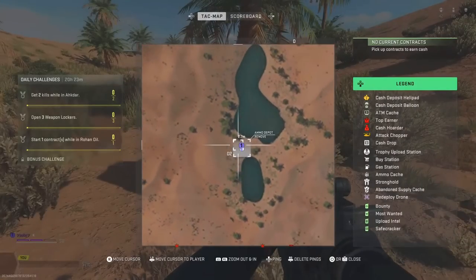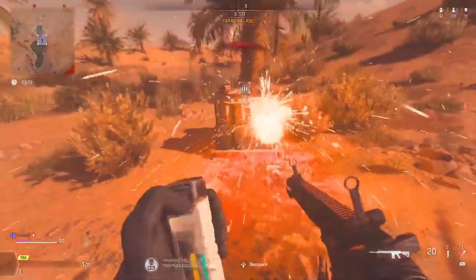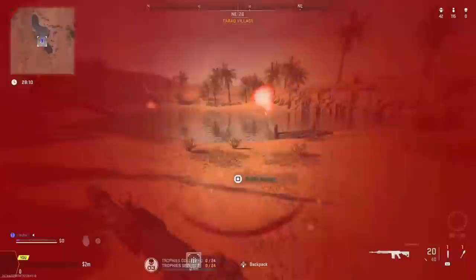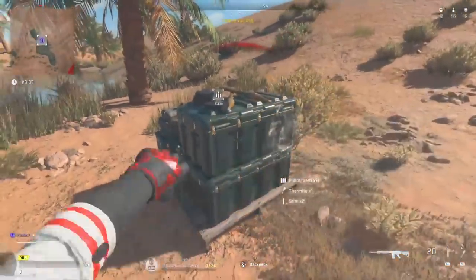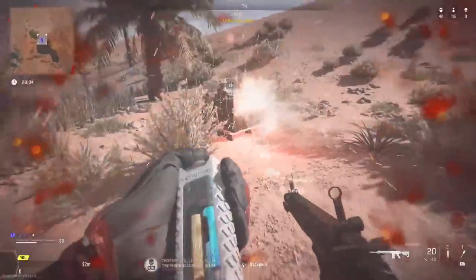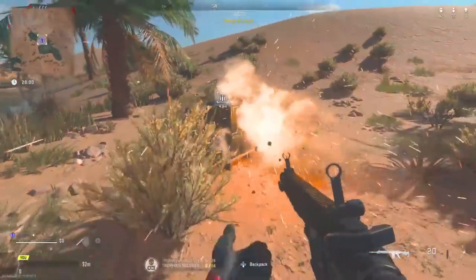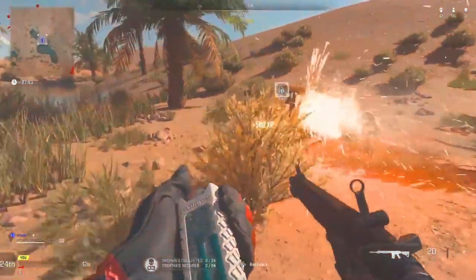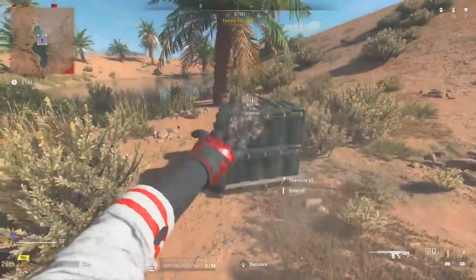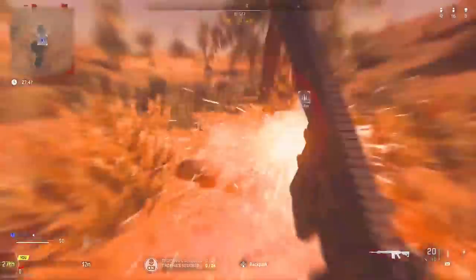You have to do this on Plunder — in Plunder the ammo crates don't have a reset time. Make sure in your classes you have thermites and stims. All you have to do is throw the thermite on the box or on the ground, then walk into it, walk out, stim, and just keep doing that over and over again. Each time you'll get 500 XP, and with a double XP token that's 1000 XP.